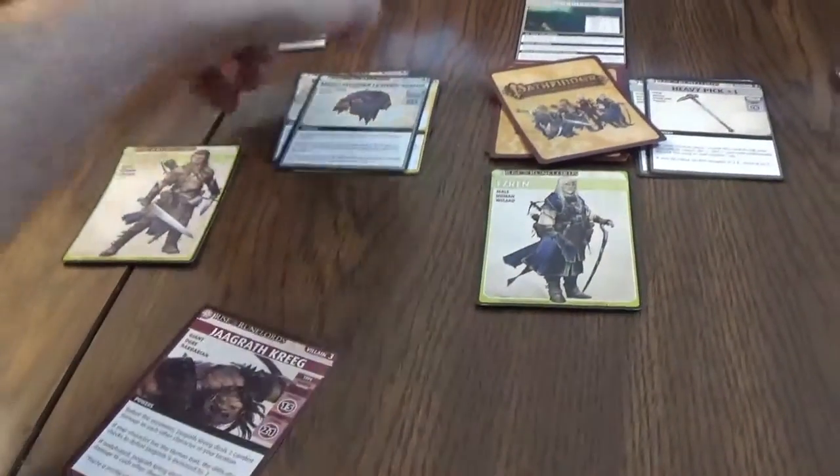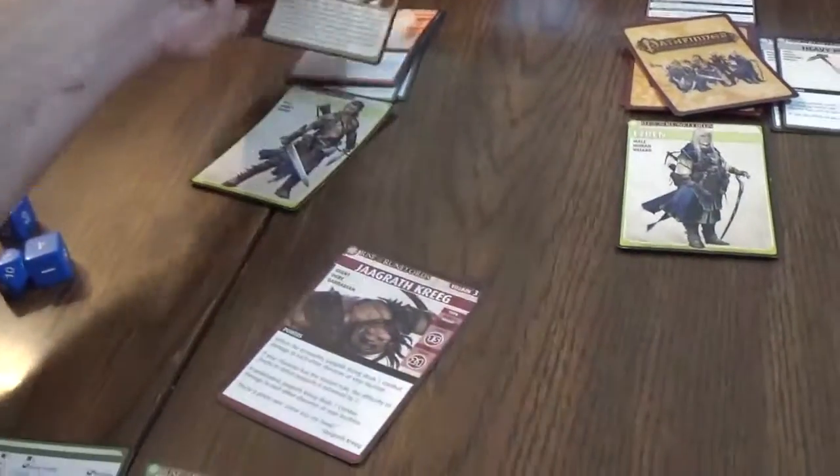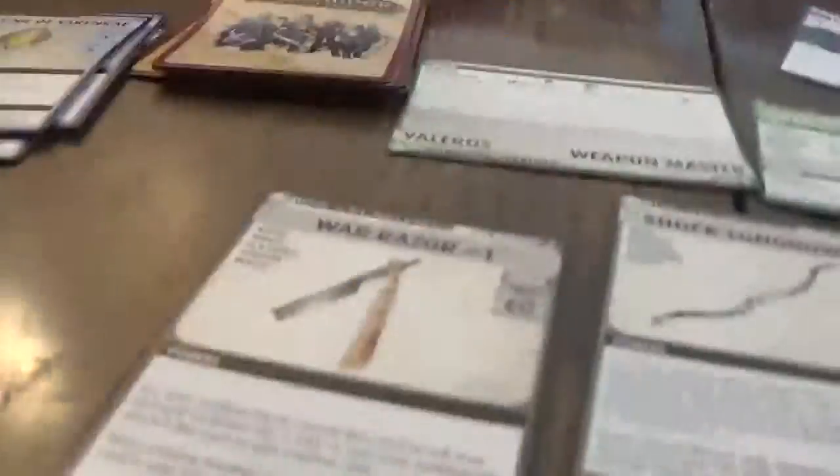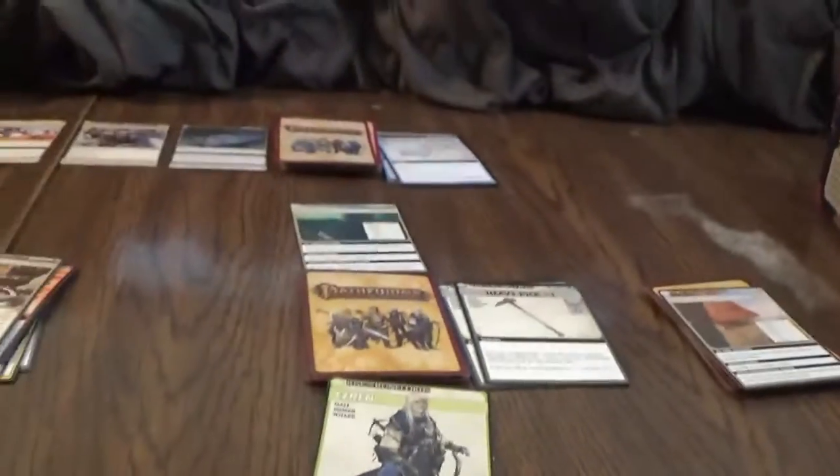We automatically get to close this location. On closing, you may shuffle any allies in your discard pile into your character deck. So let's do that. Now it's Azrin's turn — give him two cards. We put the villain back in one of the other decks randomly with some blessing cards.